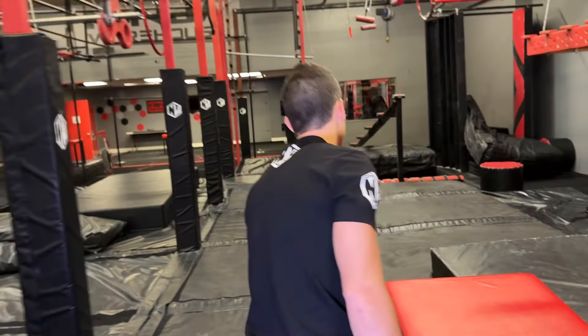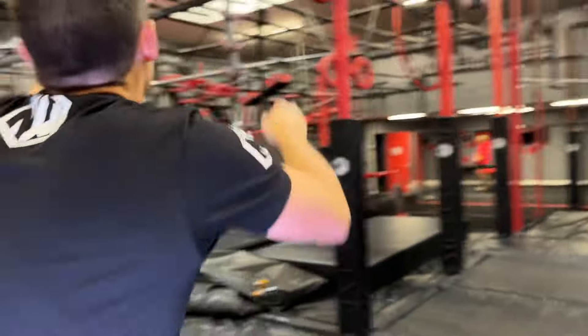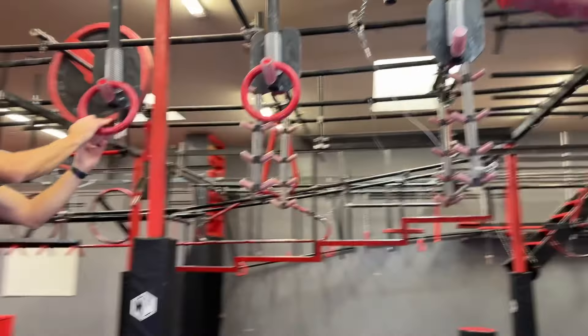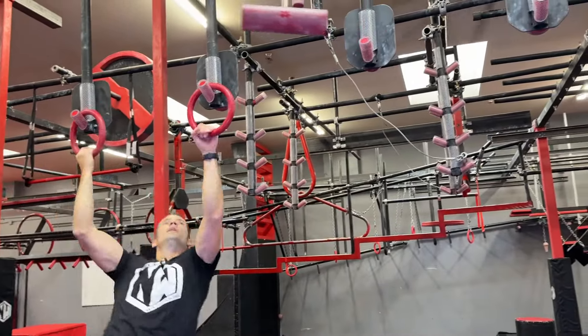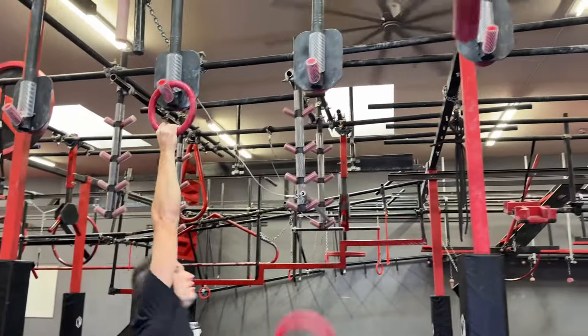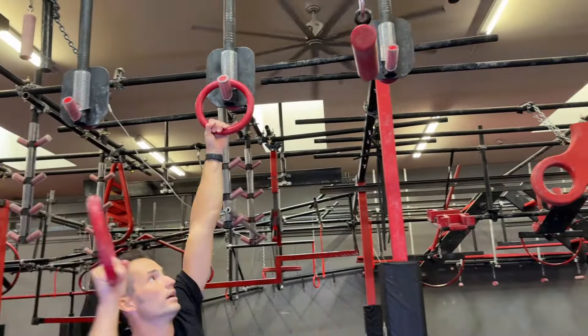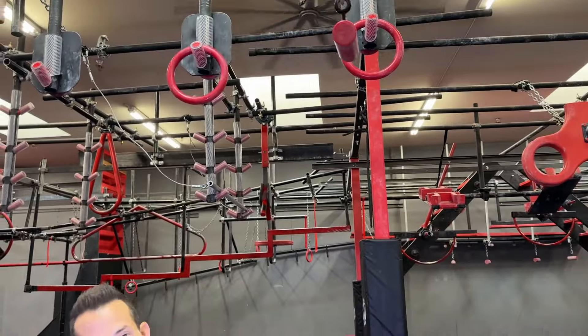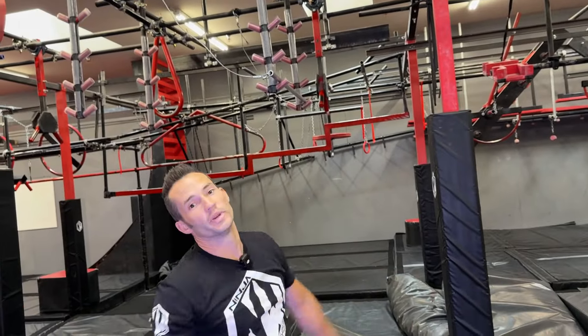Then we'll swoop over here to the ring toss. Start on the box. This obstacle is complete once you get the ring on the last peg. Once you get a ring on there, you're finished. If you're falling and you throw the ring and it lands on there, congratulations, you finished.